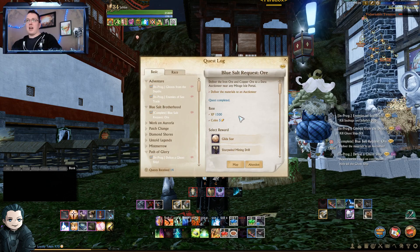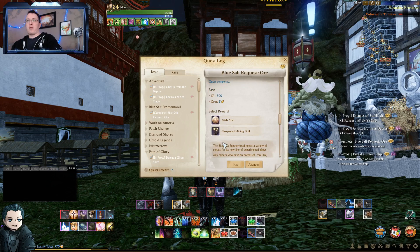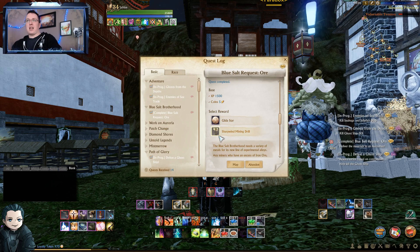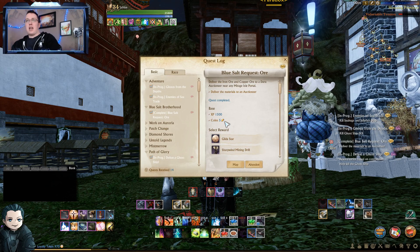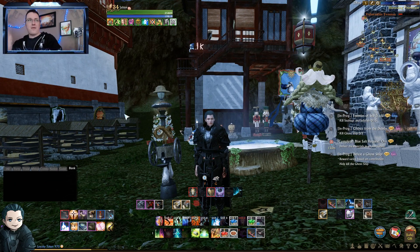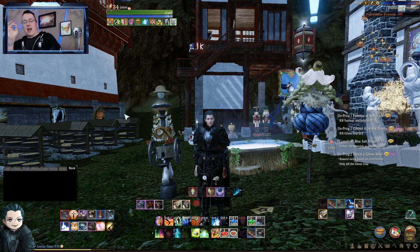These vocation daily quests come from gathering bundles, farming bundles, mining, or animal husbandry — they'll pop quests you can do for one gilda star. I wouldn't go out of my way to do them for just one gilda star. Personally, this blue salt quest is not worth it in my opinion for five gold and a gilda star and a sharp wind mining drill — I don't think what I'm paying in materials balances out, but it's one you've got to check every day.